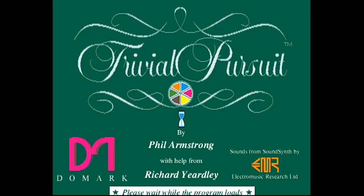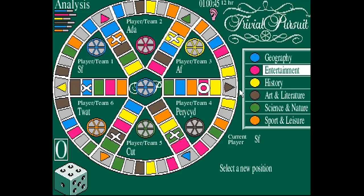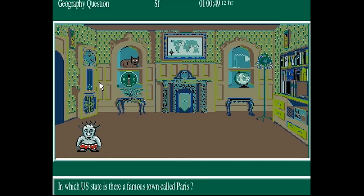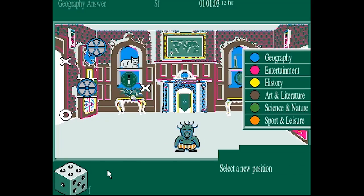We've all played Trivial Pursuit and we don't need to play this version. There is nothing wrong with playing a board game on a computer — look at chess, for example, it's always been massively popular — but this has one fatal flaw which prevents it from being interesting: how the questions are answered. You would expect that for a computer which has a keyboard bolted to the front of it you would be able to type in your answer. Even Family Fortunes on the NES had that. Instead, it simply gives you a question, you're expected to say it out loud in the room, and then the game asks you if you got it correct or not. Rubbish!